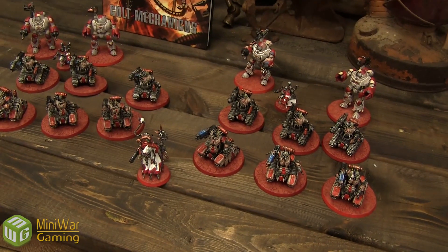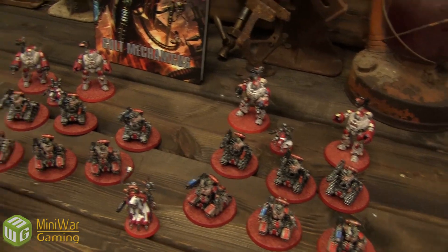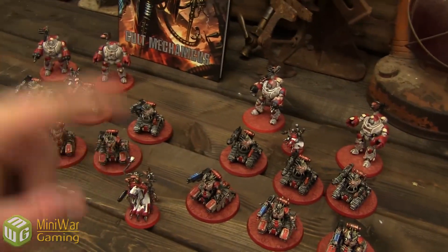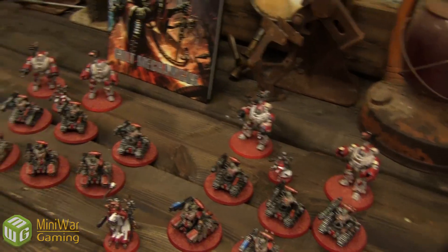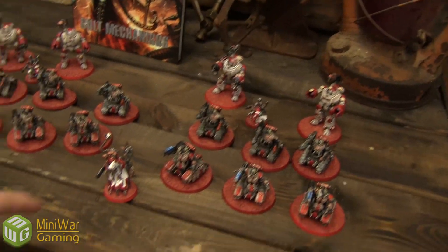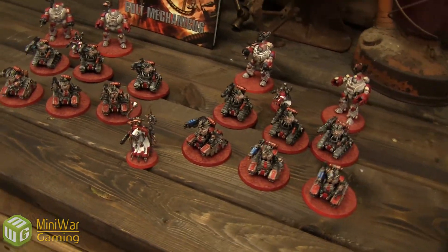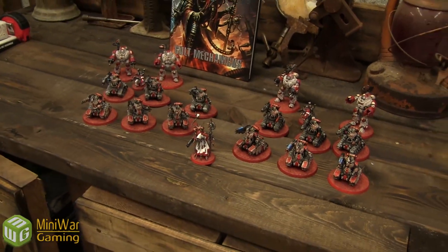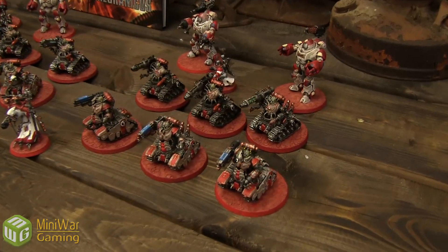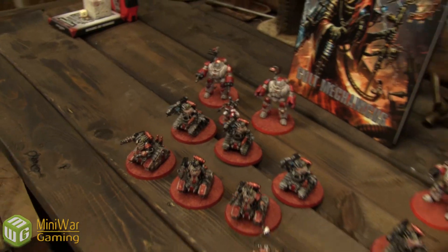And over here is the Admech. It's all a formation called the Elimination Maniple — so it has two units of Destroyers, two units of Castellans, and we also bring in a Dominus and two more units of Breachers. It's all WYSIWYG.